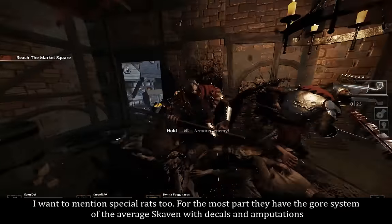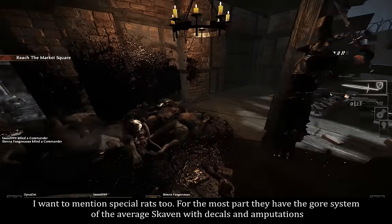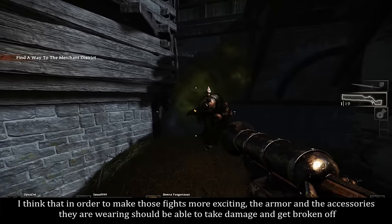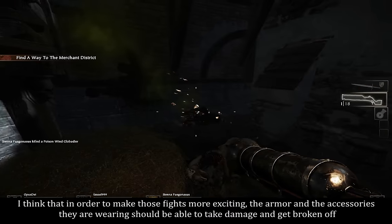I want to mention special rats too. For the most part, they have the core system of the average Skaven with decals and amputations. I think that in order to make those fights more exciting, the armor and the accessories they are wearing should be able to take damage and get broken up.